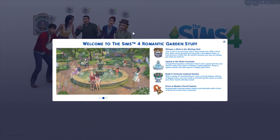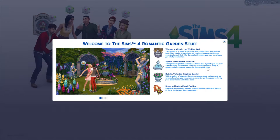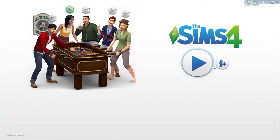Hey guys, Danny here, and this is the Sims 4 Romantic Garden Stuff Pack. I just downloaded it and I want to record a video going through all the CAS items and building items. I'm really excited about the wishing well. It says: whisper a wish in the wishing well, splash in the water fountain, build a Victorian-inspired garden — I like building gardens so I'm really excited about that — and dress in modern floral fashion.